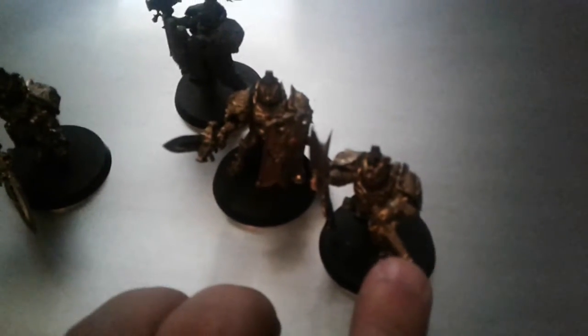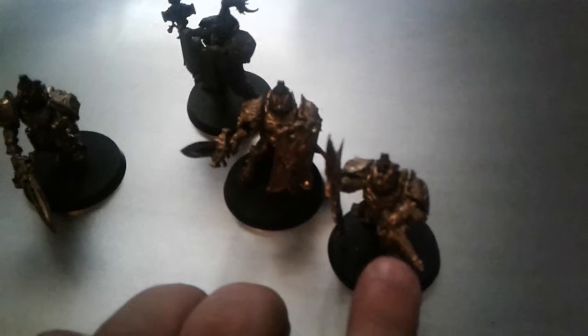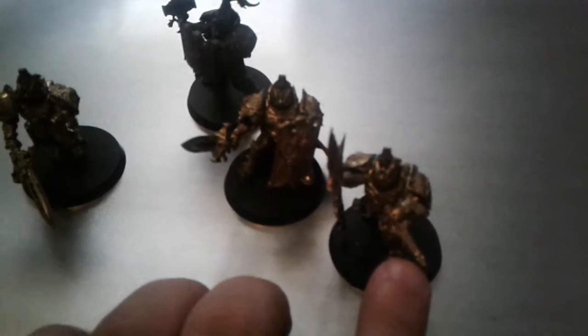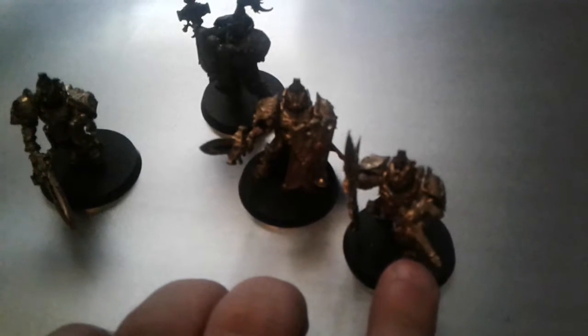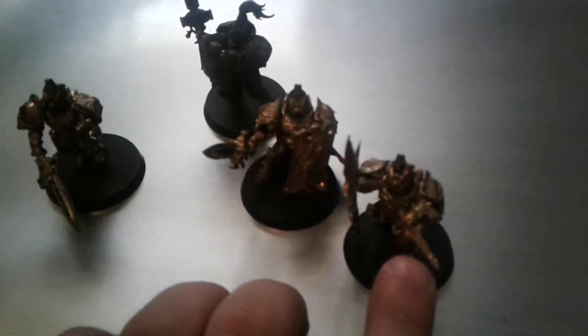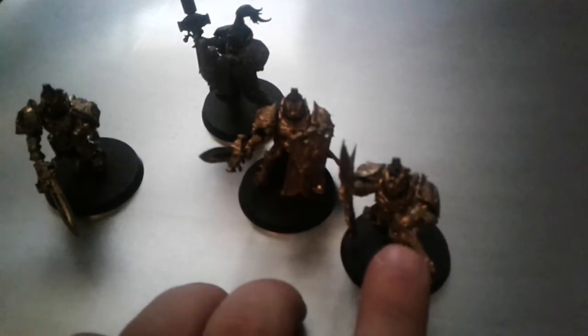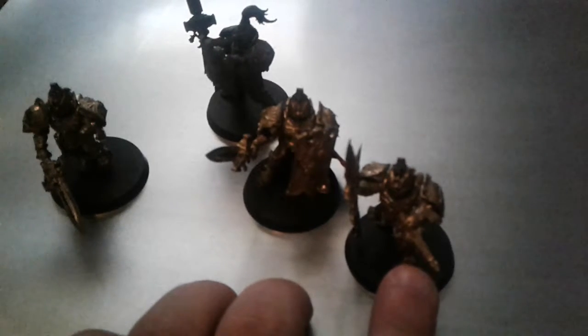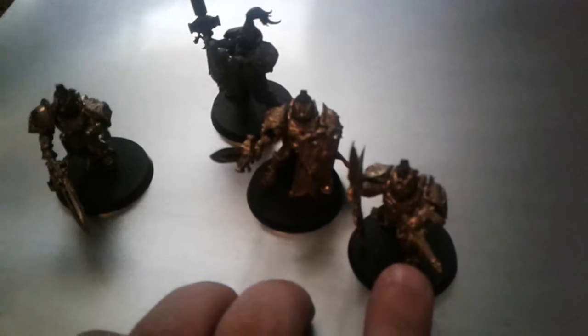You'll also notice that they have a thing here in this guy's hand that is known as a Misericordia — or Miscericordia if I'm pronouncing that wrong. Adding these to your models is really just a great idea, because Custodes excel at melee combat. Adding this in the tabletop game gives you an extra attack after your previous ones are done.